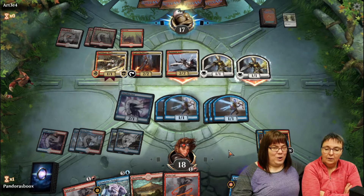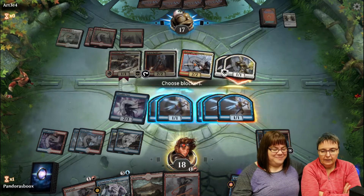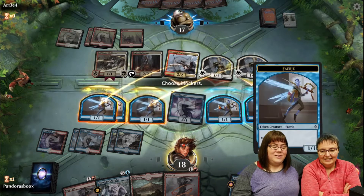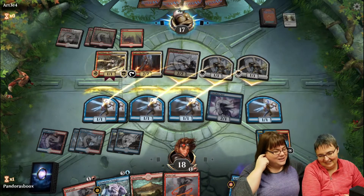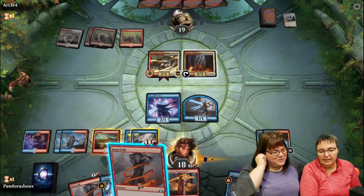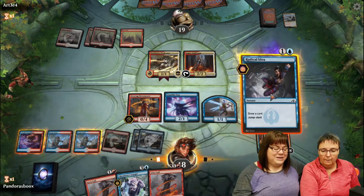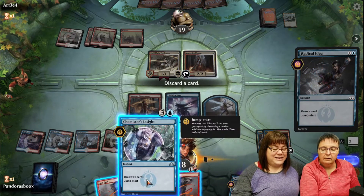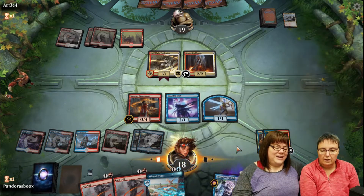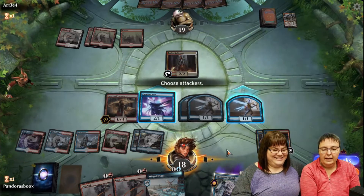Leslie now has two Lava Coils and another flyer with haste. Should she double-block? The opponent is sending in life-gain threats. The Fairies serve as sacrifice blockers - like Goblins that way. The opponent clears her board. Then Leslie draws the Irencrag Pyromancer! She discards Chemister's Insight via jump-start to trigger the second-card effect - three damage right away, draws two more cards, and swings for the win. Bye!